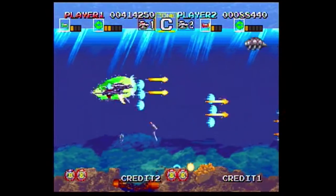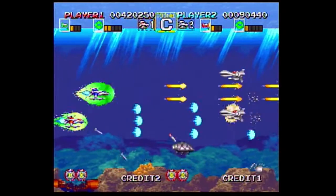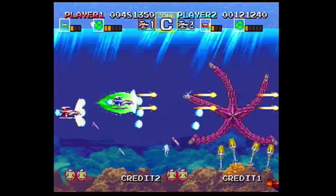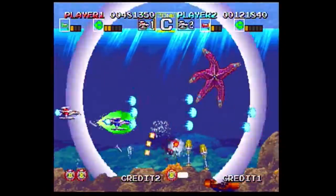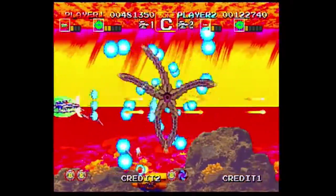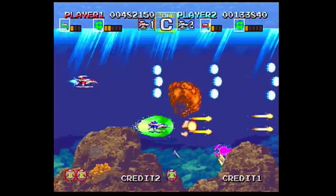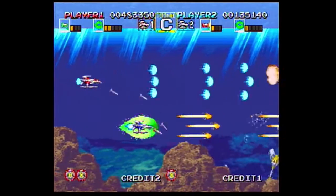Gameplay is fairly straightforward. You fly to the right with the fire button held down and try to destroy everything in your path while avoiding the many enemies and projectiles that fly towards you. If things get too chaotic and you don't think you can avoid getting hit, you can use one of your black hole bombs, which will destroy just about every enemy on the screen.